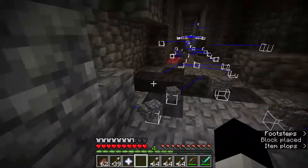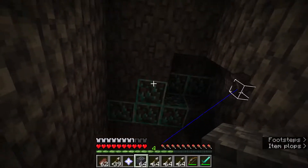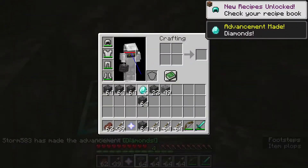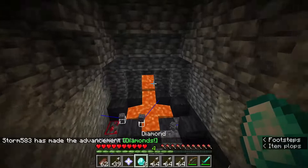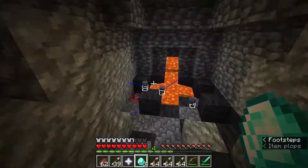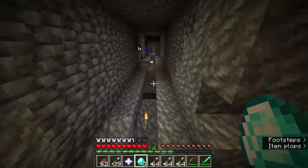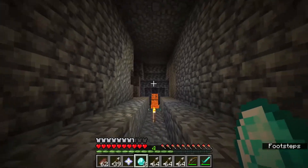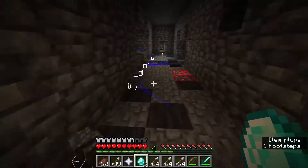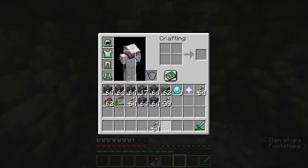One cool thing about doing the fight at bedrock level is that the wither's explosion can unearth diamonds. If this is a strip mine, you'll get diamonds uncovered all around you. So if you're too lazy to mine, you can just spawn the wither, slowly back up, and he'll dig out the space and expose resources for you.